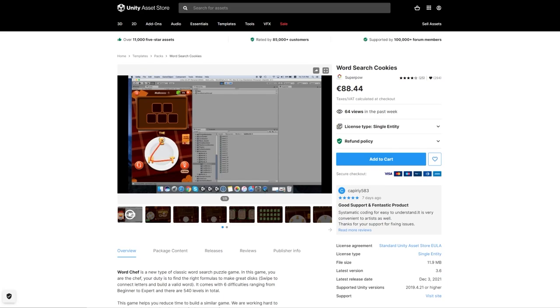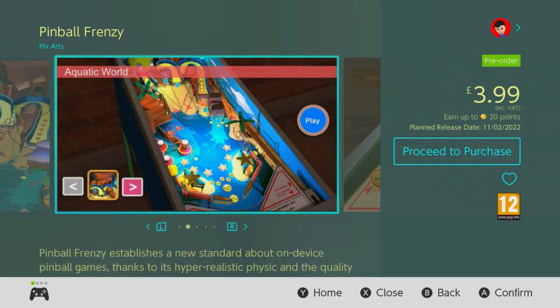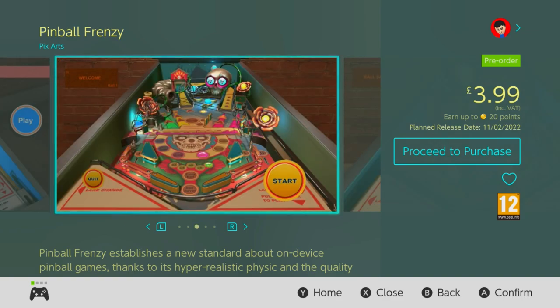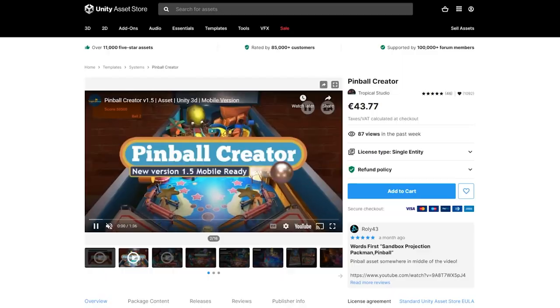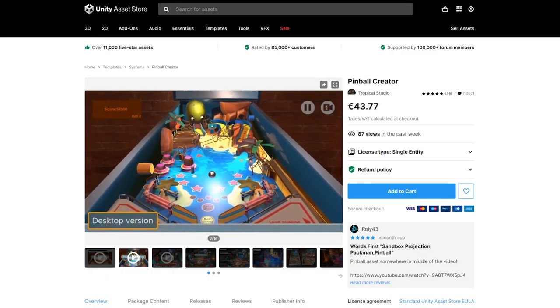If you want to know more about that one, you'll find my video on it linked in the description box below. Getting back to Pinball Frenzy though — if you're a fan of pinball games, you might be considering picking this one up, but I highly recommend that you don't, as it's an asset flip created using the Pinball Creator, available on the Unity asset store for around €44.